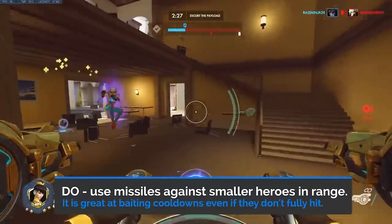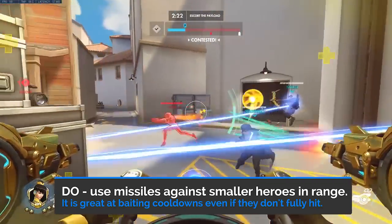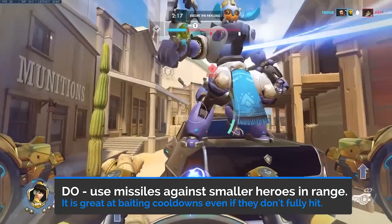Do use Micromissiles against smaller heroes if they are in effective range. Even if you don't hit them, it can often bait out cooldowns such as Recall, Deflect, or Translocator that will help your team eliminate them shortly thereafter.